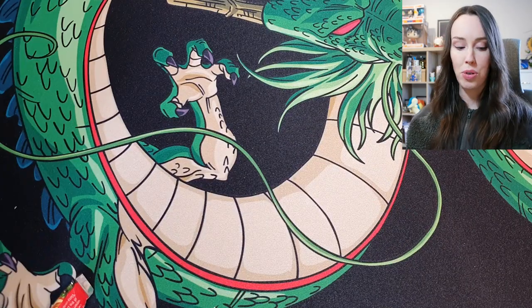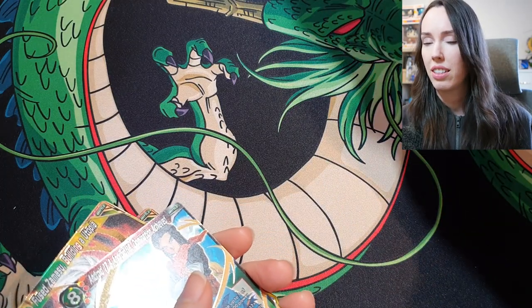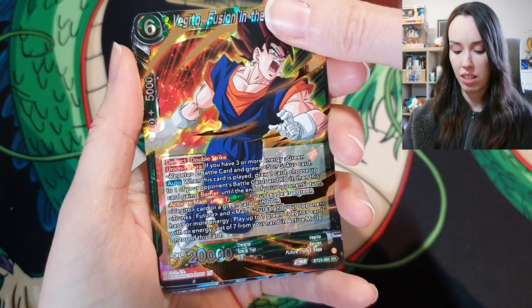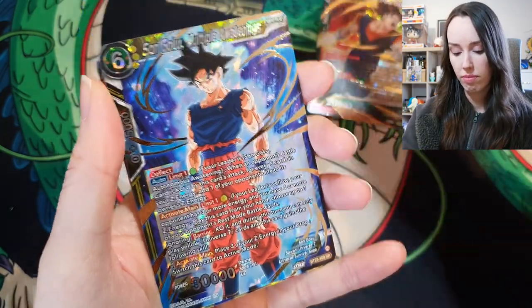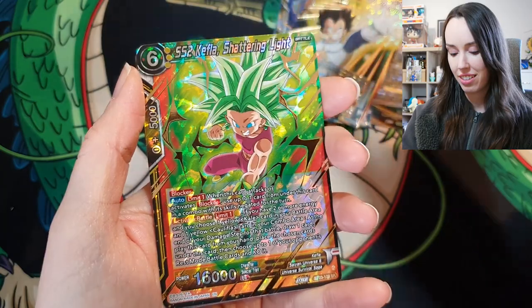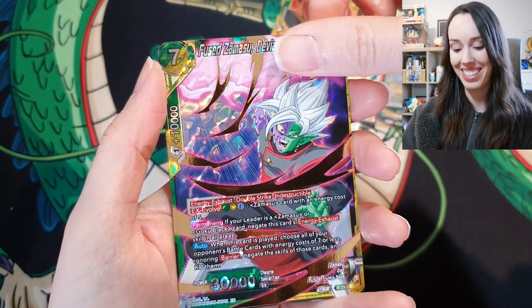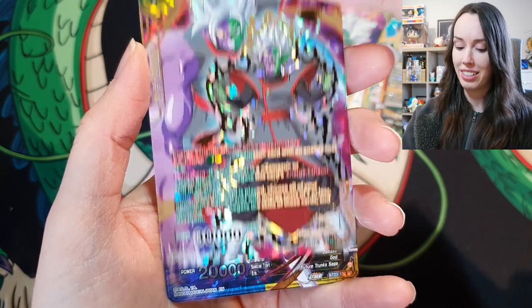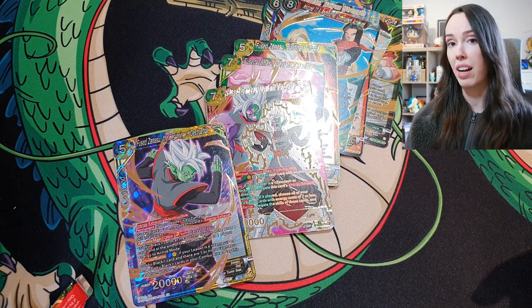That was all of the premium packs for Perfect Combination — actually pretty happy with all those hits. That was insane for the amount of packs I had. I'm still kind of new with premium packs so I don't know if that's average. Let's quickly go through them again: Special Beam Cannon, Vegeta, Vegeta SPR, Kefla, Androids, Zamasu SPR — that is insane in the membrane, absolutely stunning — and a few more Zamasus. I'm pretty happy with all of that. Maybe it's worth getting a box of premium packs, so I might try that again.